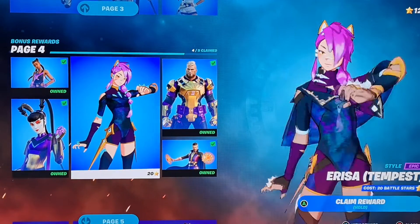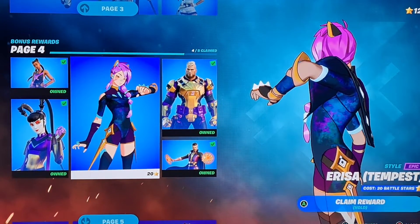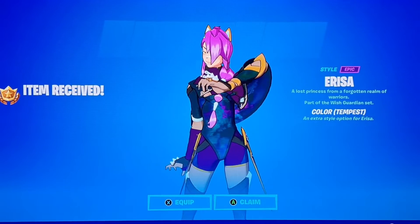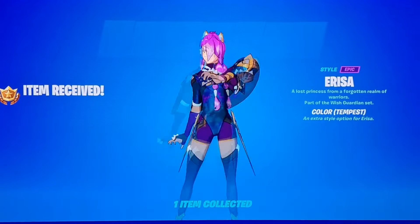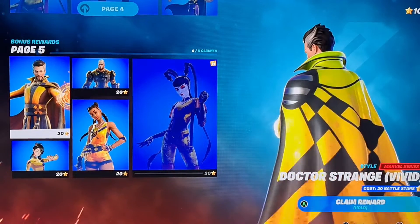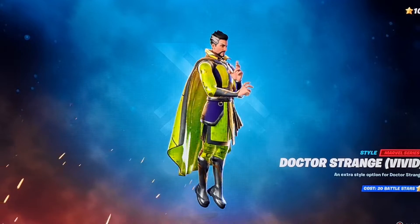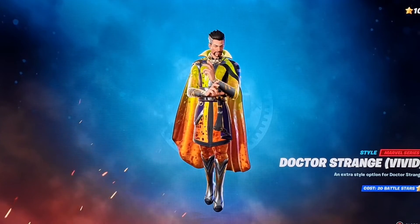But then we have Erisa — probably the cleanest here. If you could take that cape off, look how clean her clothes are. That is so clean, I would definitely be rocking that. And then we have the vivid, which is gold, max level. We got Doctor Strange — this style is so clean, can't get any cleaner than this. I wish the cape was off though for this — look how clean that would look.